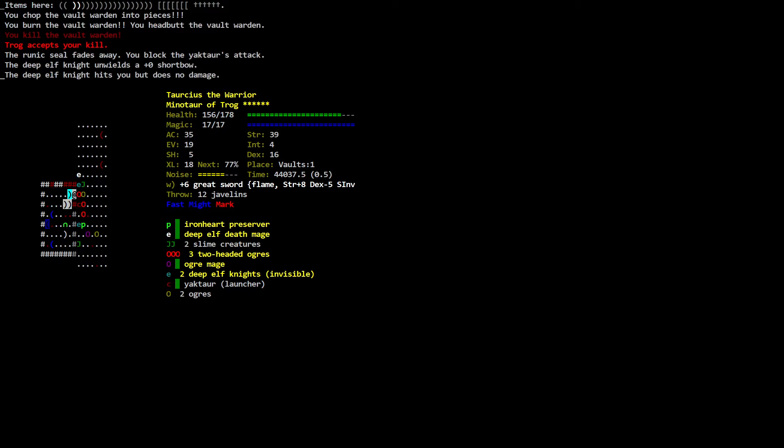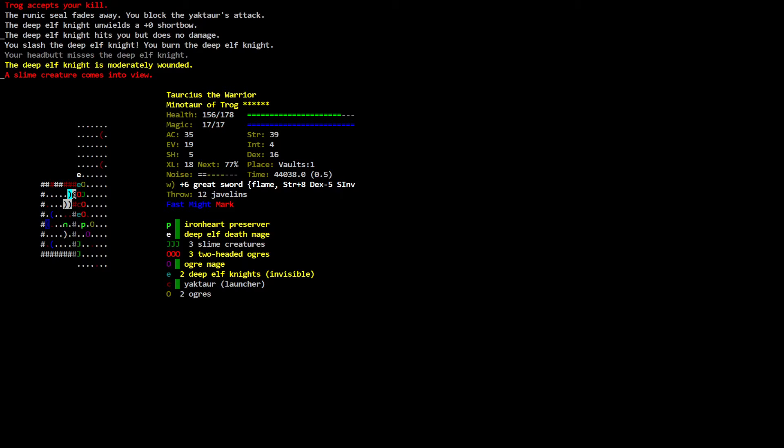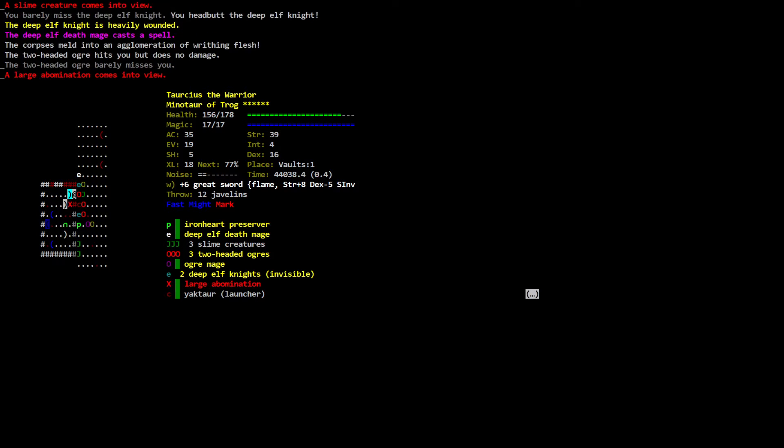Items here. You chop the new burn — you kill the vault warden. Trog accepts. The seal fades away. You block the yaktor's attack. The deep elf might wields a zero shortbow. The deep elf might hits you but does no damage. Just a little elf bro. You slash and head-butt the deep elf knight — moderately wounded. A slime creature comes into view.